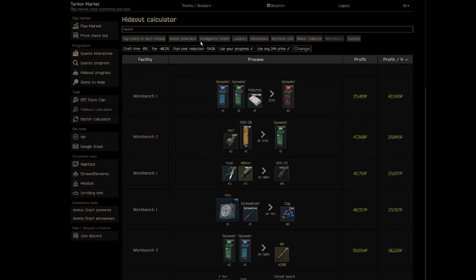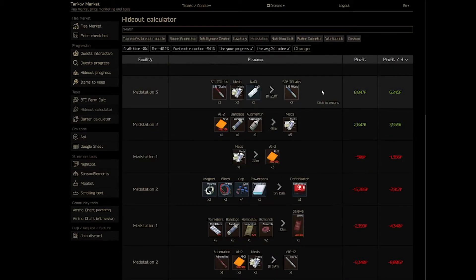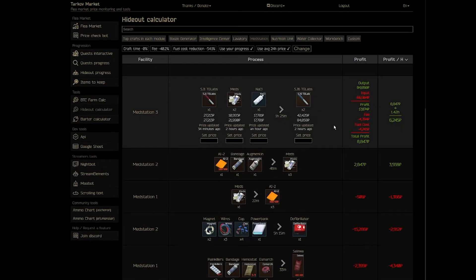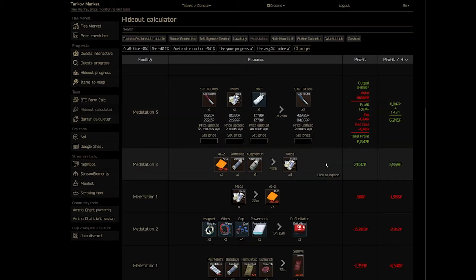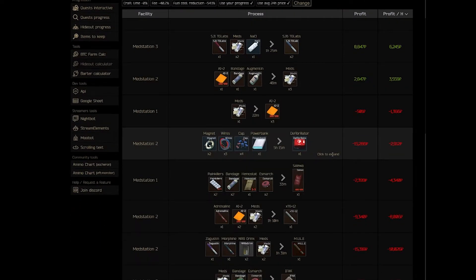Moving over to the med station — there's not a lot that's usually that profitable here. SJ6s are almost always at the top of the list, so I highly recommend running these a lot if you're looking for money. Meds are pretty consistently profitable to run as well. That's usually about it from the med station — sometimes defibs pop up as profitable, but that's pretty rare.